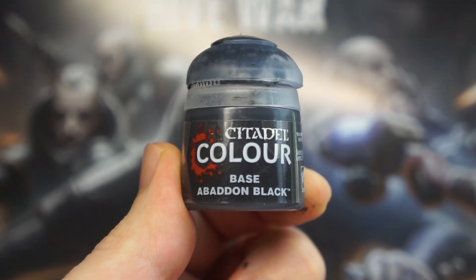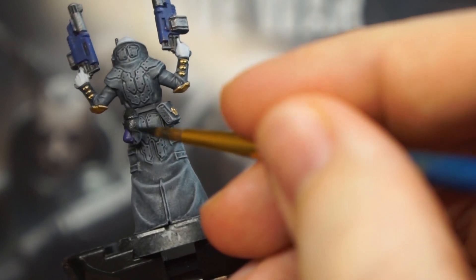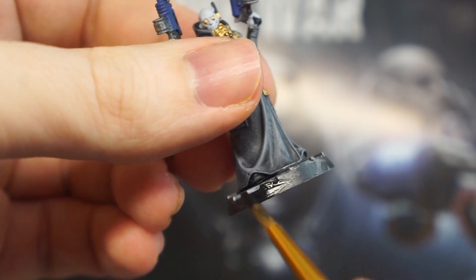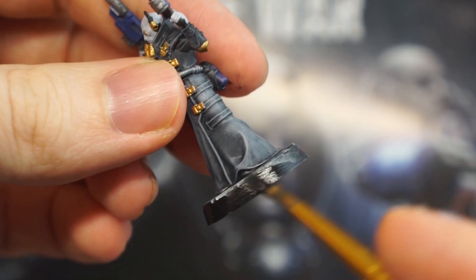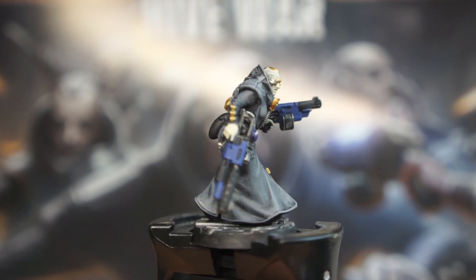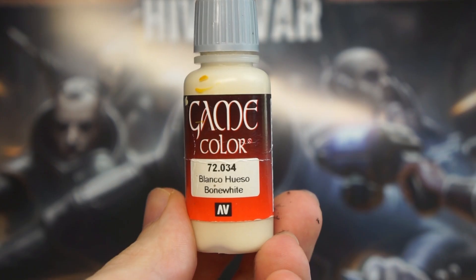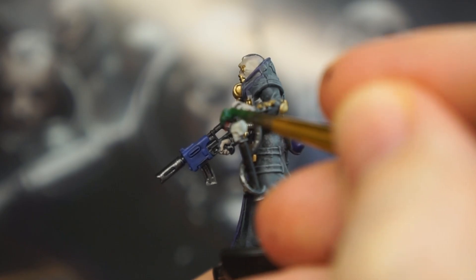Switching over to Abaddon Black now to block out the chambers hanging from their belts, as I don't want them to look as though they're made out of the same cloth material as the coats. We can also use this colour to cover over any aerials protruding from their ear pieces, and to tidy up around the edges of the bases where we may have slipped with the Leadbelcher. While tidying up, check over the mini and cover any other slip-ups. I used some more McCrague Blue on the gun cases on one mini where I'd gone over with Leadbelcher, then noticed I'd forgotten the Master of Shadows cane — so painted the skull with bone white, the snake with Vallejo Dark Green for the body, and blood red for the mouth.